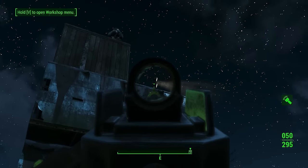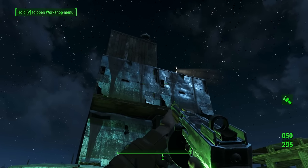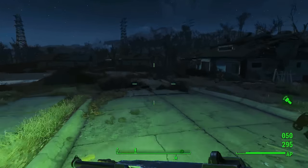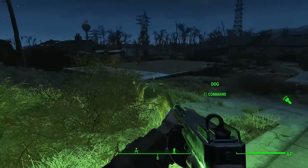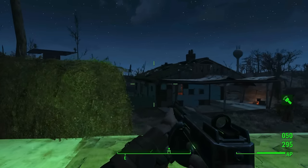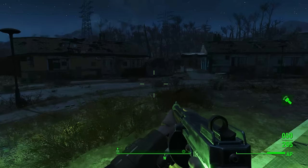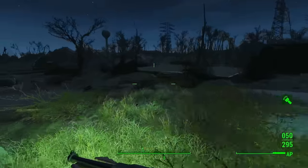Greetings Sir and Sirettes and welcome back to Fallout 4 with me Lathrix, and welcome back to Sanctuary. In today's episode, as the title may suggest, we are going to be doing something a little bit different. We are going to be going out of our comfort zone of Sanctuary, going away from the main quest line, and we are going to try and hunt down a couple of cores - the fusion cores which we so desperately need.